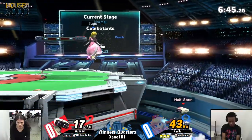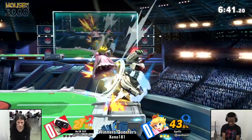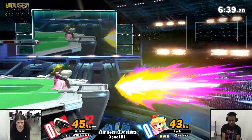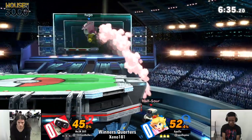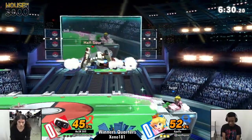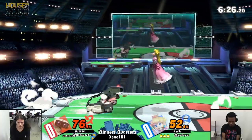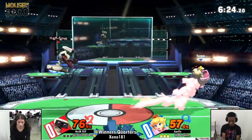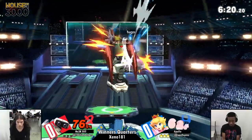Peach is one of the best characters in the game at comboing. Also about movement — Peach has movement options that no other character does, especially on the micro spacing level. If you're able to use that to out-space Dill's forward airs — one of his best tools — it's like: hop, forward air, poke, you get hit, and if not, he is safe.